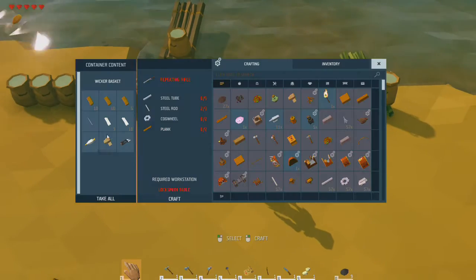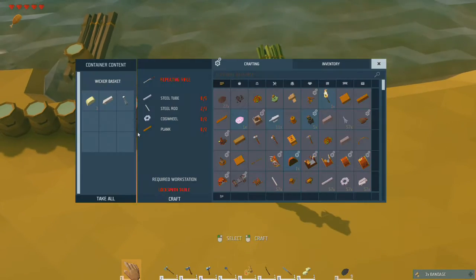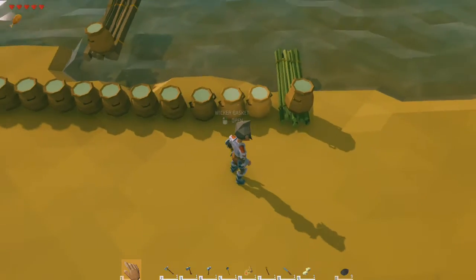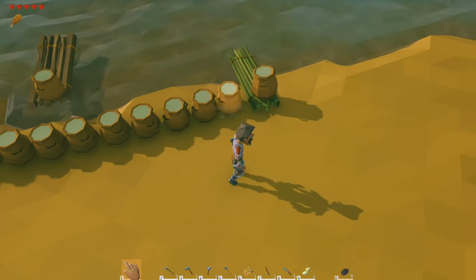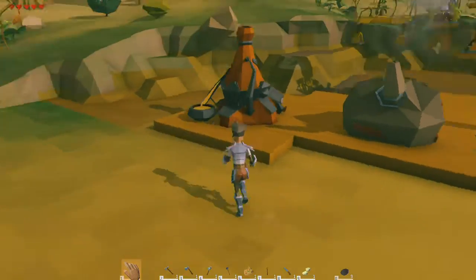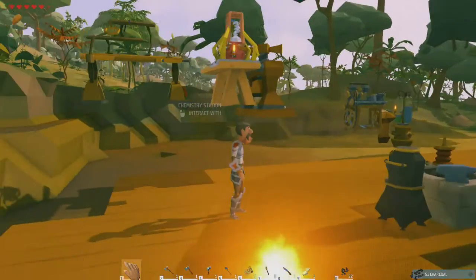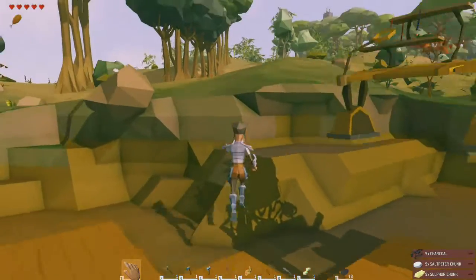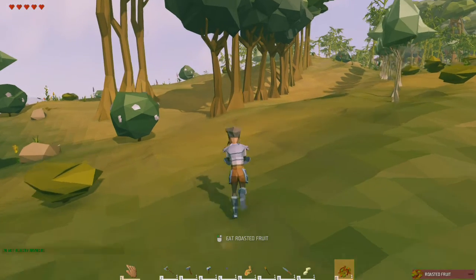I think it'll be all right. Wait, I had a bandage handle there. We'll go ahead and take those because we know we'll need them. I thought I had planks - I thought I had logs. I guess I used them all. Well, that's no good. We'll go ahead and grab that, make those up, and go chop a tree. I will eat first.